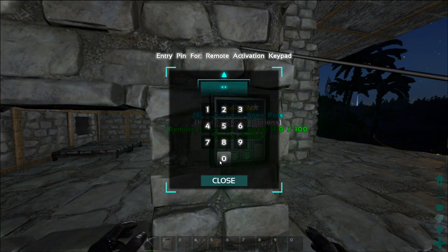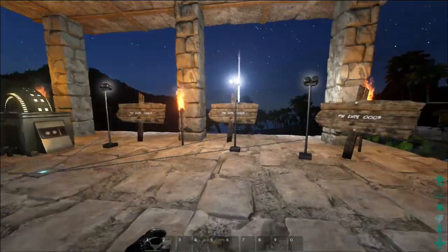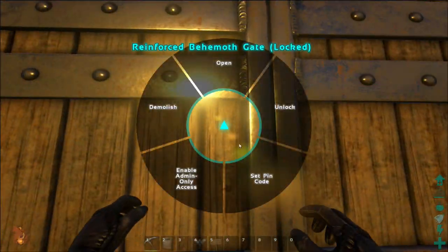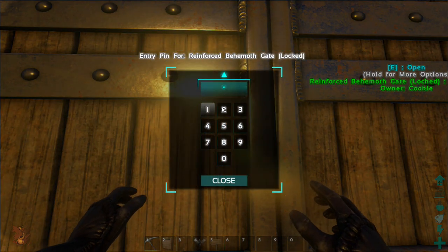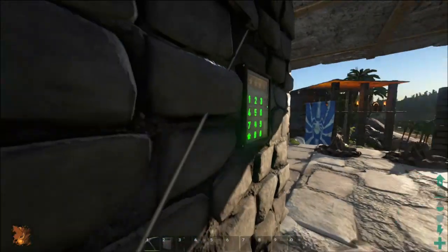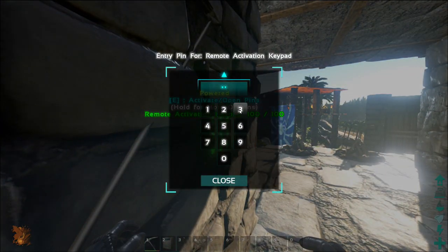Setting up doors and dino gates is just as simple as lighting. Simply go up to the door or gate and assign it a pin code. The best thing about this is you don't need the door to even be connected or really that near the circuit for this to work. This is useful if you have a multi-door system and want to make sure every door within an area is locked before you log off.